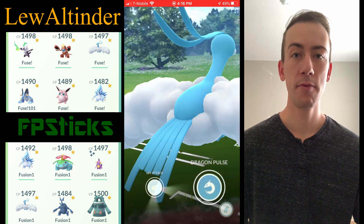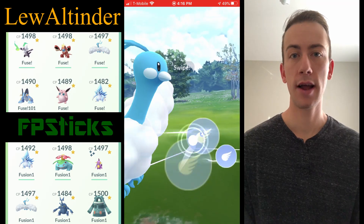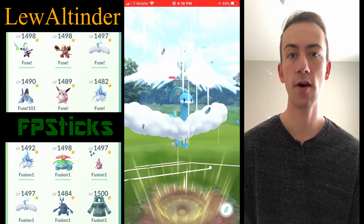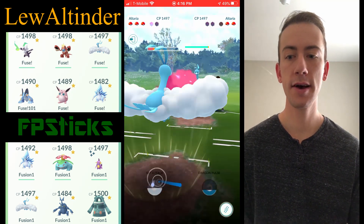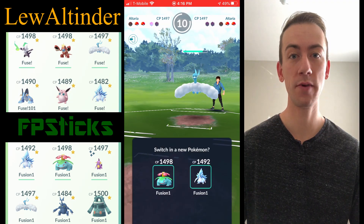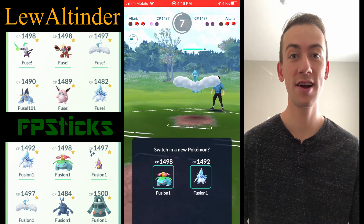Altaria is going to be your main threat, so you're going to need something that hard counters it. A lot of people use Whiscash or Bronzong to threaten Altaria. Fun fact: with Whiscash you can just go straight Blizzard and win that matchup, which is pretty hilarious.